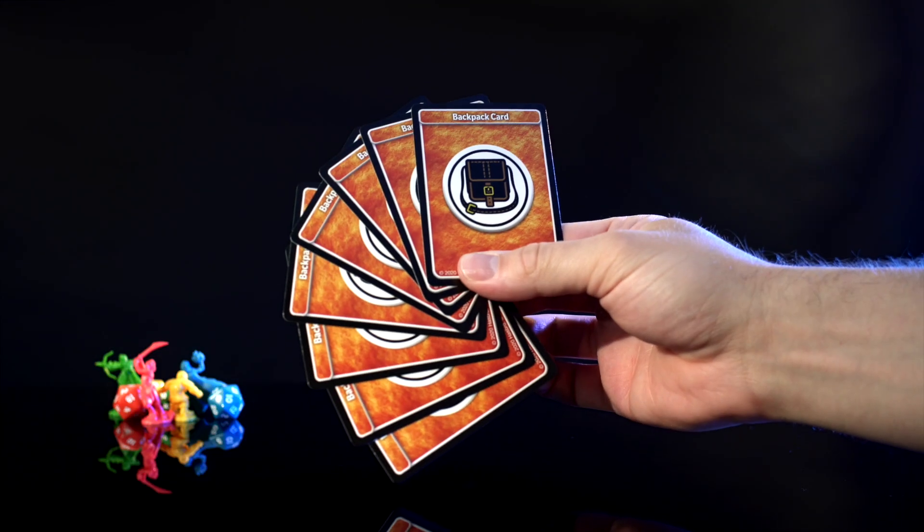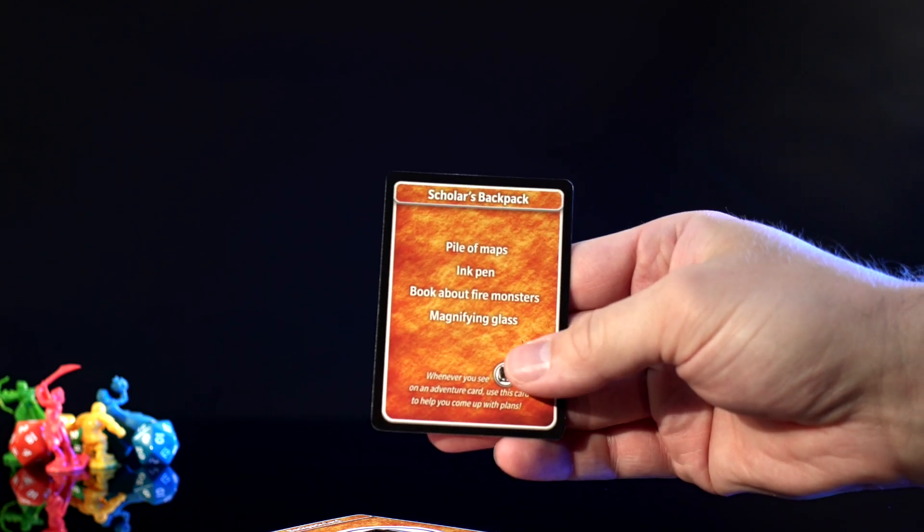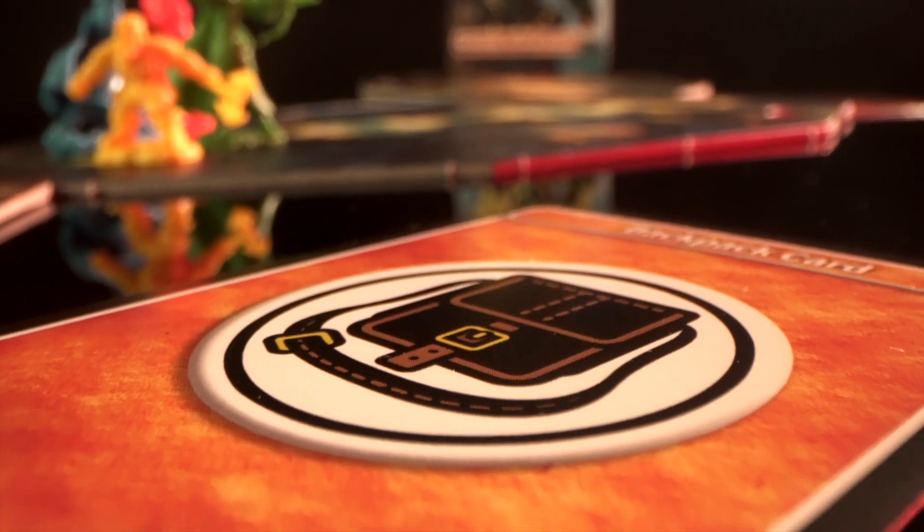Once you've chosen all your tiles, slot them into the health tracker and set your HP to 10. The last thing to do is choose a backpack. Backpacks are filled with equipment that'll help you solve problems while you play. Each hero should only take one. Look for the backpack icon to know when to use it.